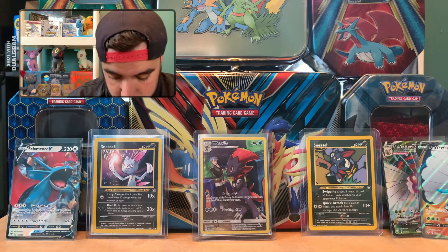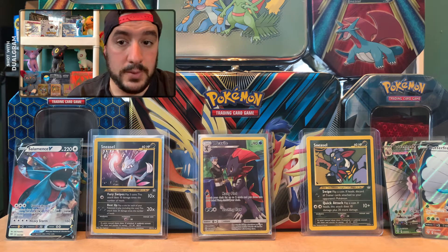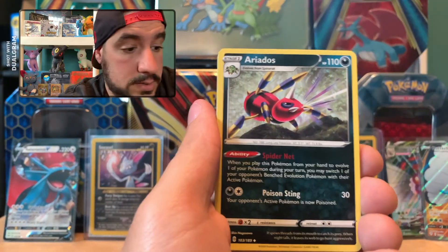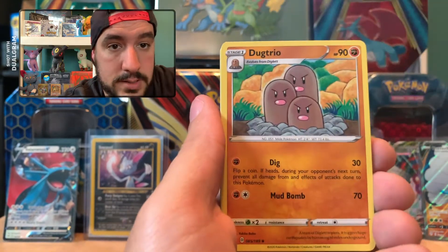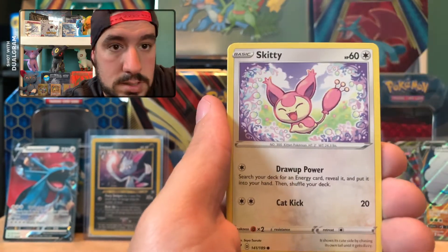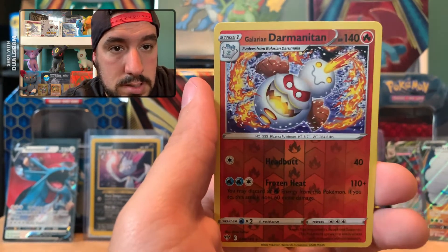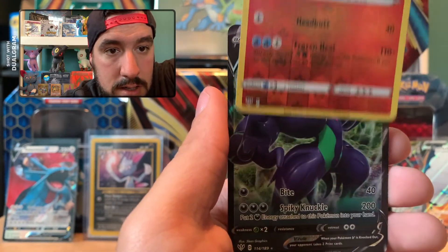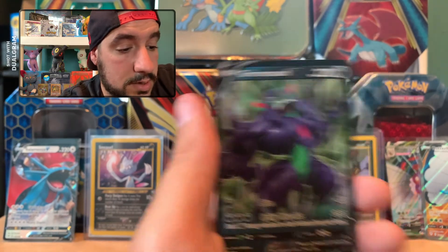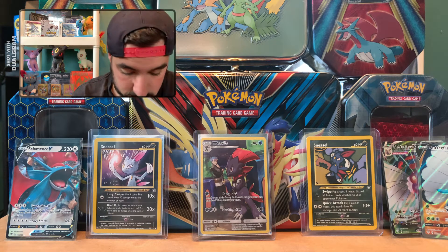Are we going to get our boy or not? I would even take any of the Hyper Rares at this point, or a Gold card. Pack 7: Electric Energy, Aerodactyl, a Dugtrio, Billowing Smoke, Hippopotas, Golett, Skitty, Dino, Jigglypuff, Galarian Darmanitan, and our Rare — yes! Grimmsnarl V! Guys, this box is on fire! It's not a Full Art, but it doesn't have to be. We are killing it!